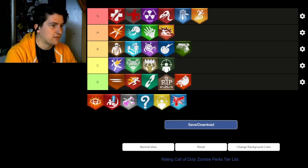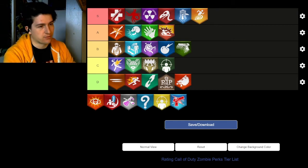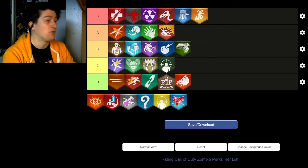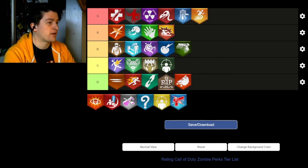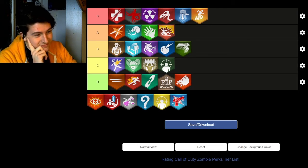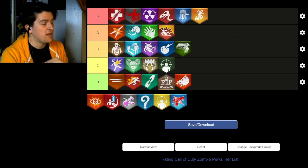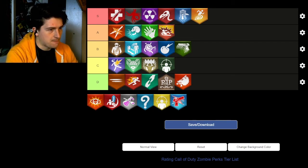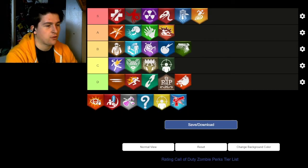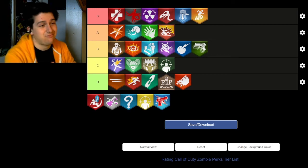Death Perception is tricky depending on which version you count. The Cold War version is basically just Vulture's Aid — it literally does the same thing — so given how highly I rate Vulture's Aid, I have to put it relatively high. But the Black Ops 4 version is garbage; it just shows you zombies through walls, which is only really useful for speedruns. Accounting for the Cold War version, it goes above Quick Revive — but on its own, it's just alright.